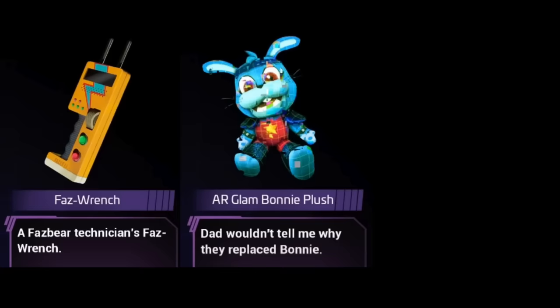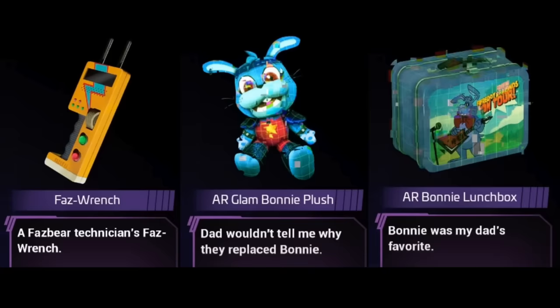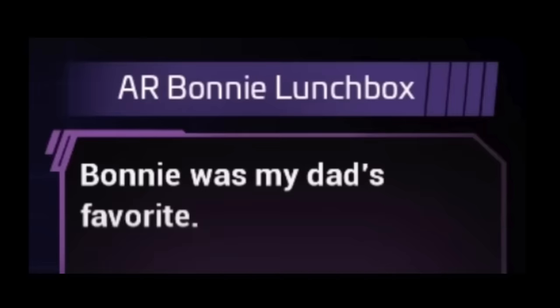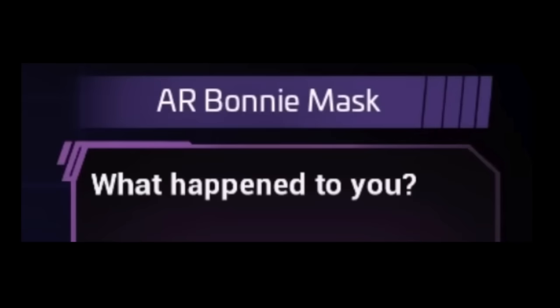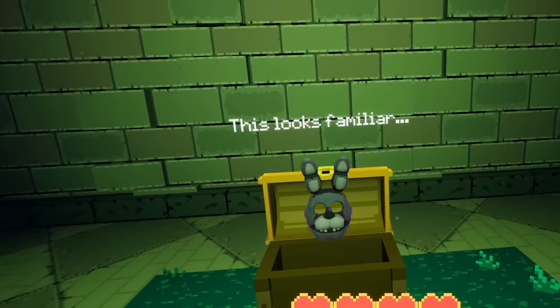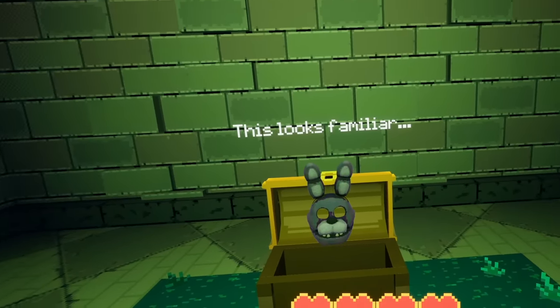We actually learned a lot about Cassie's dad in Ruin. We learned that he was a Fazbear engineer who worked at the Pizzaplex, that he never told Cassie why Glamrock Bonnie was decommissioned, and that his favorite character was Bonnie. But most importantly, we learned that he disappeared. We know he disappeared because Cassie always talks about her dad in the past tense: 'My dad used to collect these.' 'Bonnie was my dad's favorite.' Cassie also says 'what happened to you' when we collect the Bonnie mask in Ruin — which, with the context of Help Wanted 2, we know is related to her dad.